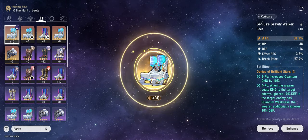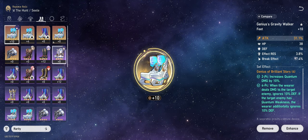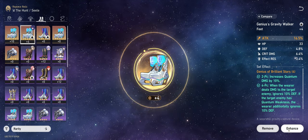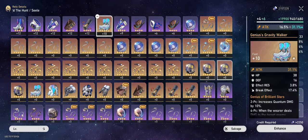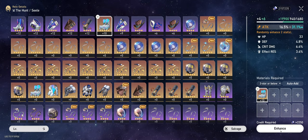So what I'm actually doing is I feed the old shoes into the new ones. We go switch, we go enhance, click here, and we go like that. Now it's gonna bring it up to level 10.